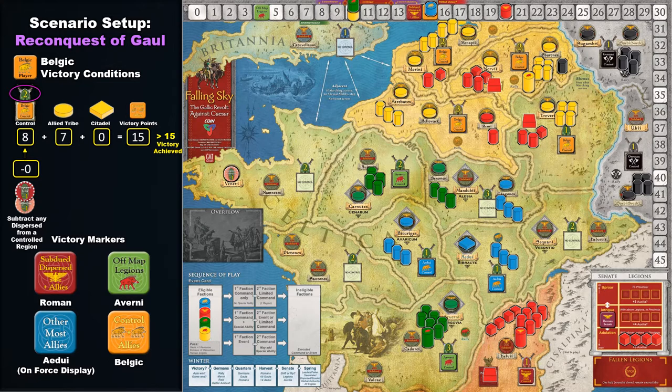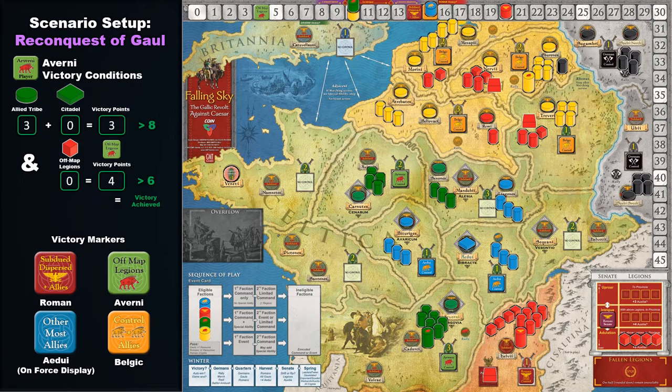When the Belgic player takes control of a region, they receive the points shown at the top of the control space. Also be aware that any dispersed markers will subtract from this control total. The Averni player's victory conditions are twofold. First, the Averni need greater than eight tribes to support them in revolt — Averni allied tribes and citadels count towards this objective. Second, the Averni must humiliate Caesar by keeping over six Roman legions off the map. Legions killed in battle in the fallen legions box or those on the legion track count towards this goal. If the Averni can achieve both objectives and hold them through winter, they win.